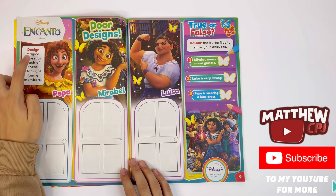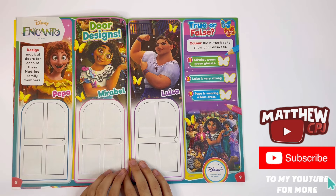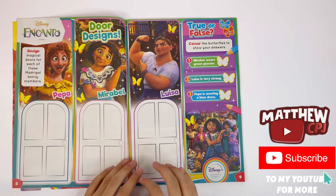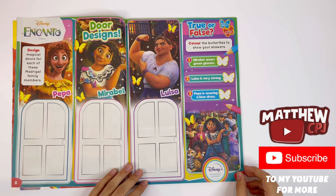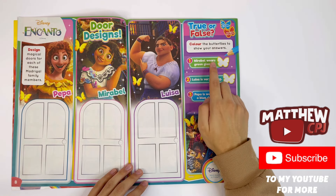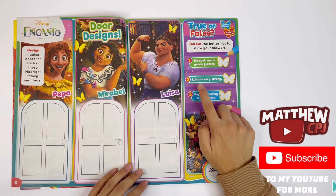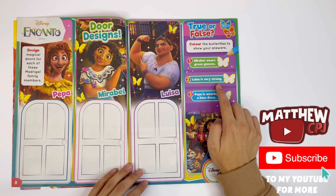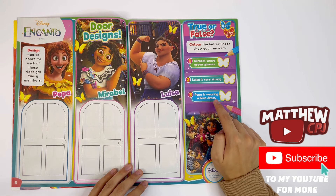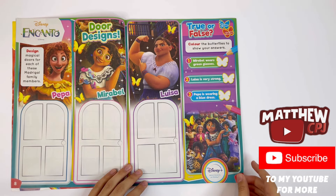Encanto — design magical doors for each of these magical family members: Peppa, Mirabel, and Luisa. True or false — colour the butterflies to show your answers. Mirabel wears green glasses — that's true. Luisa is very strong — that's another true. Peppa is wearing a blue dress — that's false.